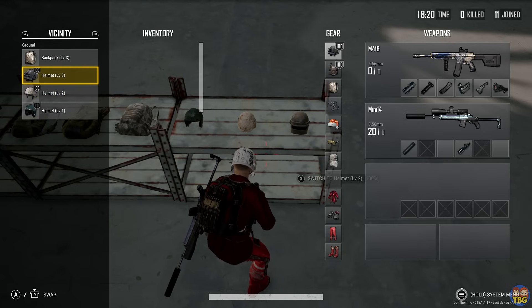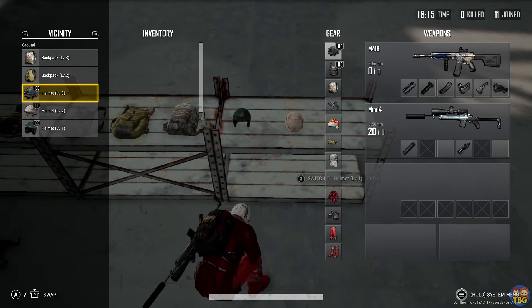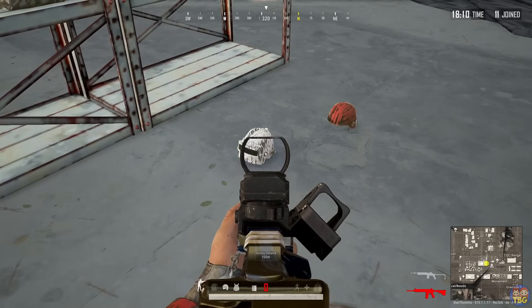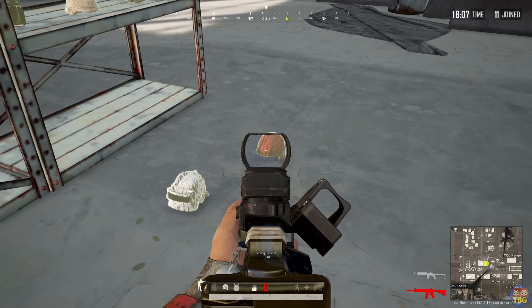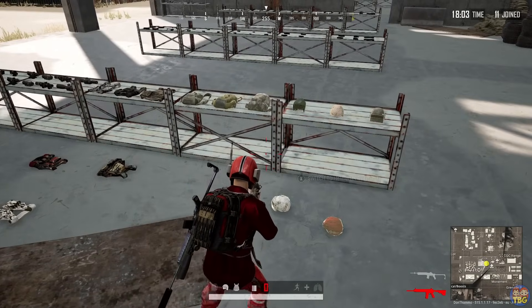A bolt-action sniper can one-shot anyone in a level 1 or 2 helmet with a headshot; the only protection against a one-shot is a level 3 helmet. Level 3 helmets will keep you alive when you're on full HP against any single shot in the game, except for shots from the AWM, which is only found in airdrops.